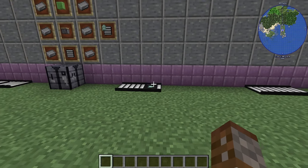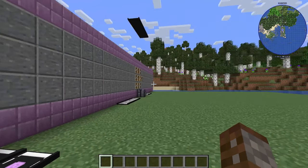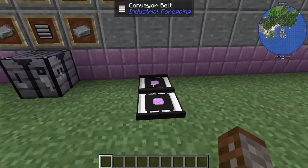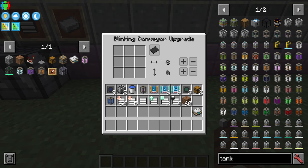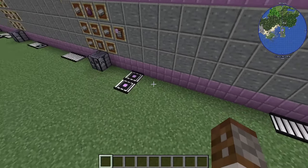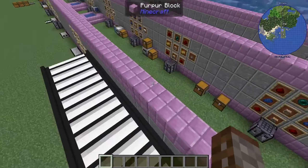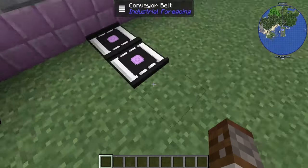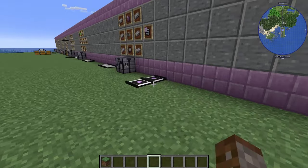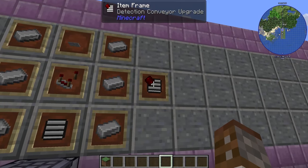The Blinking Conveyor Belt is made with a piston and a chorus fruit. It does the same thing as the bouncing belt but with instant teleportation. You set the horizontal length — up to eight blocks — and optionally a height offset. Stepping on it instantly zaps you to the target conveyor. It also has blacklist and whitelist mode.